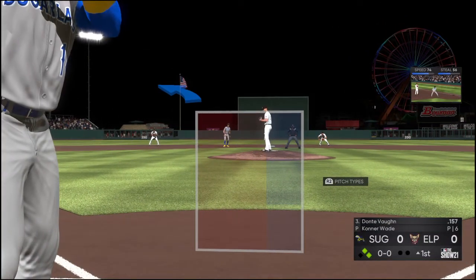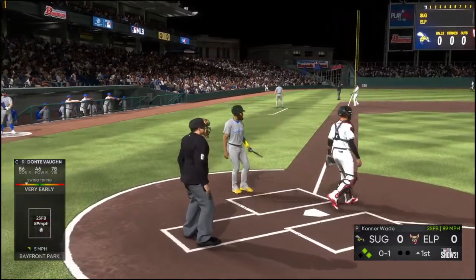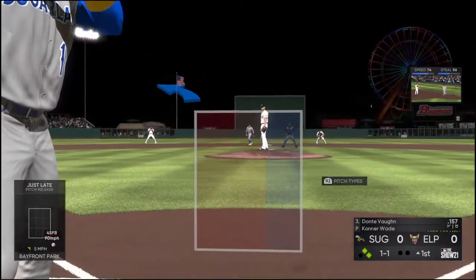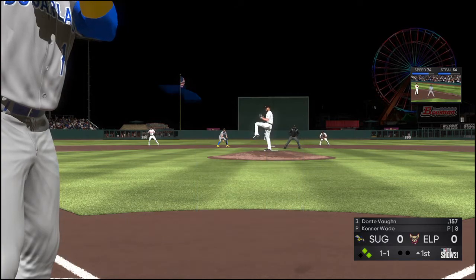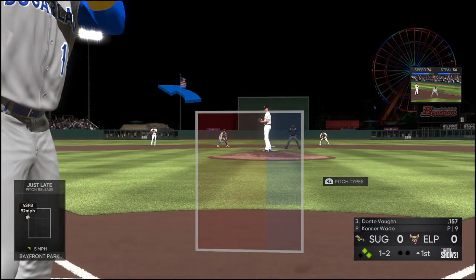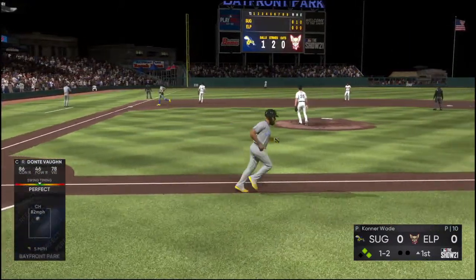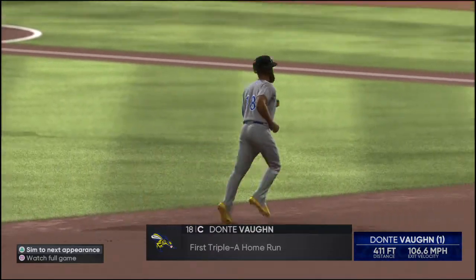Minor League Baseball is live and on the air on the show. Set to get his evening at the plate started, Dante Vaughn is trying to get it going — it's been tough sledding for him so far this year. That one yanked just foul. Ball one. The home nine have won just twice in their last eight tries. They've split the first two games of this series and want to steal game three. Meanwhile, this ball is getting a pretty good ride out to deep left field — and that is going to clear the wall. A home run! As he circles the bases, he celebrates his first triple-A home run — a nice moment in his young career.